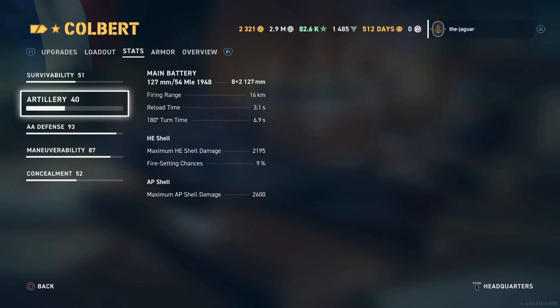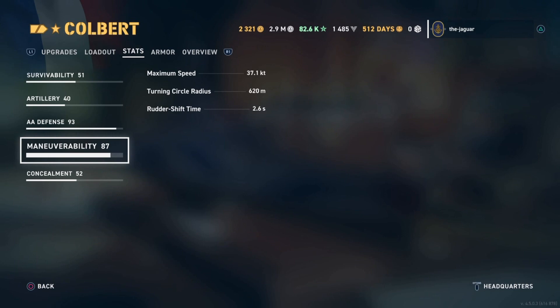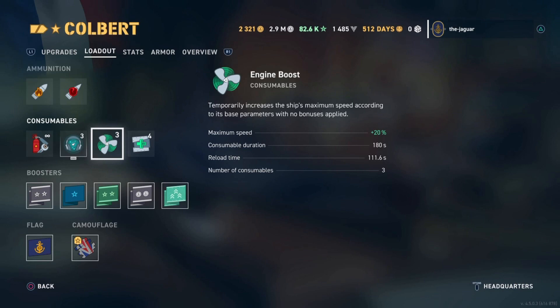The Colbert has a 16-kilometer range and a 3.1-second reload time. Traverse time is no problem at 7 seconds. HE shell damage is 2,195 with a 9% chance of setting fire. Armor piercing shells are 2,600. Maneuverability is 2.6 seconds rudder shift, maximum speed is 37 knots, 620-meter turning circle radius — pretty good. The loadout includes four heals, which is great, and three engine boost consumables.